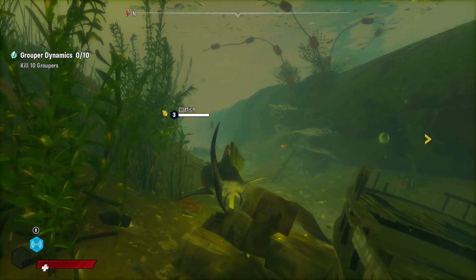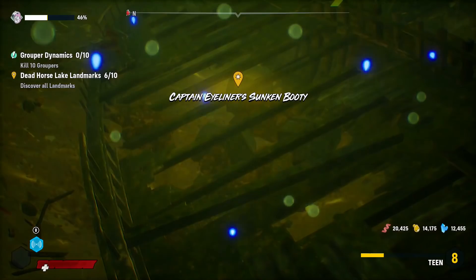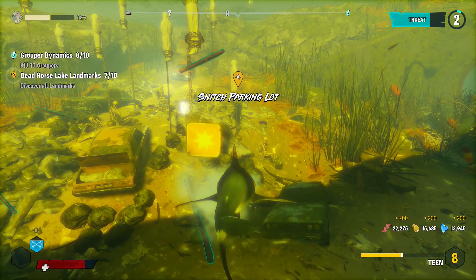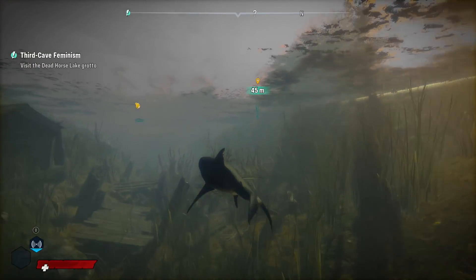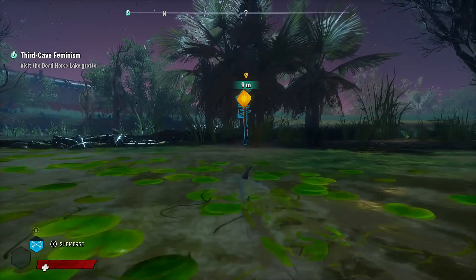Next up are landmarks. Landmarks are pretty easy to find, provided you know where to look. Any given time you'll notice certain areas, especially in the bayou, where you'll see abandoned theme parks, abandoned boats, or cars underwater that have their lights turned on. Oftentimes these areas will consist of landmarks. Once again, pop out your sonar, and you'll pick up a sign on the middle of your screen. These landmarks will offer you some decent nutrients rewards as well.